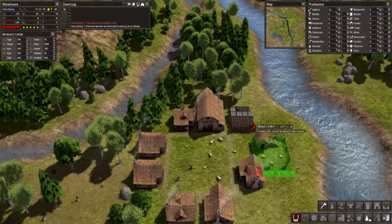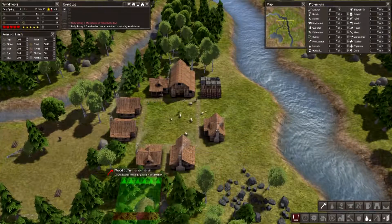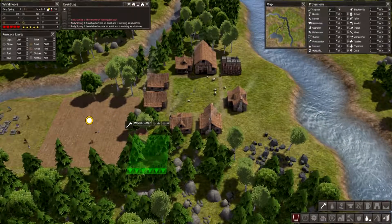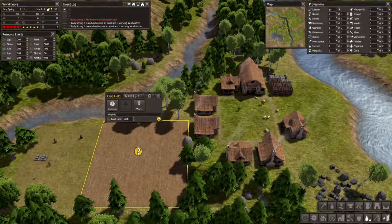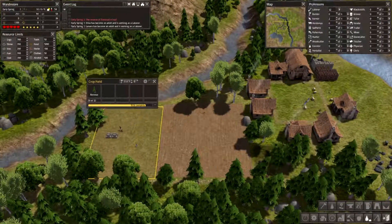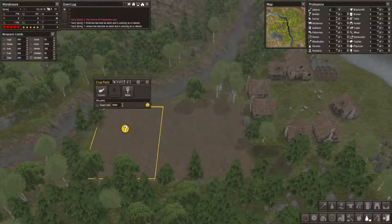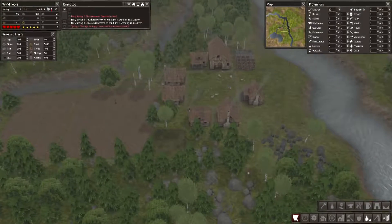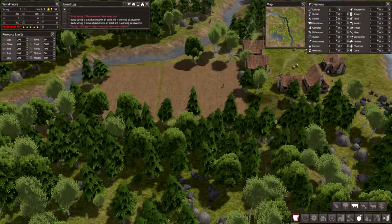Somebody has already become an adult, which is extremely good. Let's drop to 5 times speed so I don't miss anything. I can place fields right here - nice! Let's put some cabbage here, and when this is removed I'll put the other crop on. Place two farmers here as well - squash here too, so we have four farmers in total.